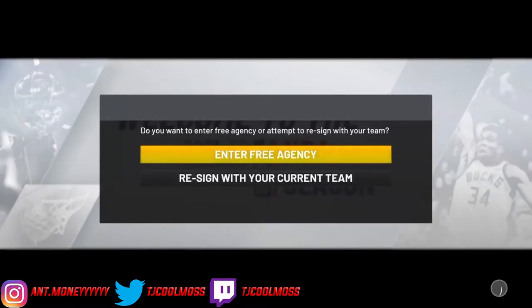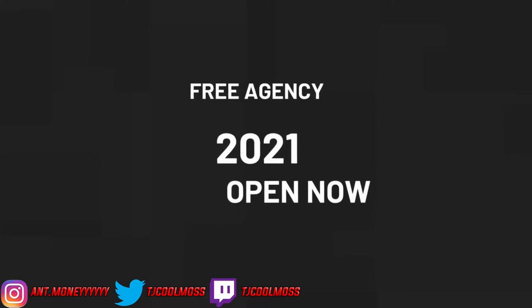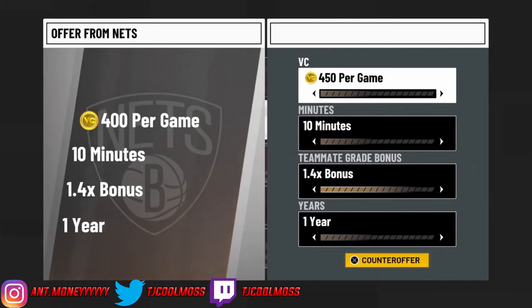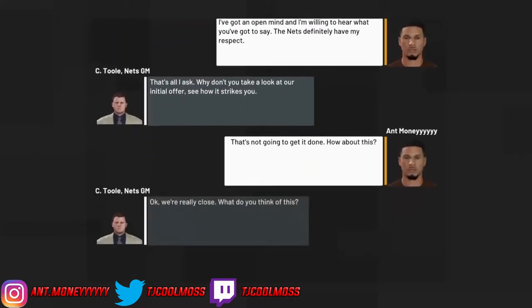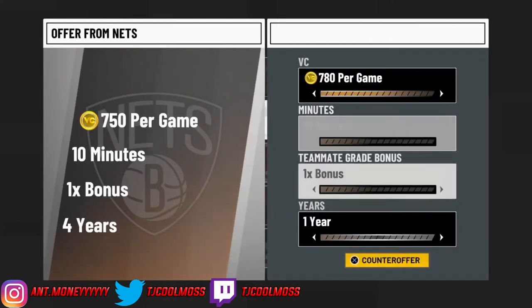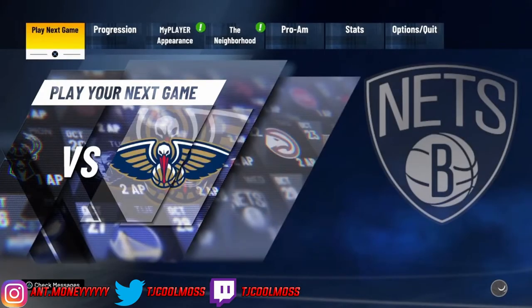After the loading screen, welcome to the new season — click Enter Free Agency. You'll be in the free agency window. Go to the next team that wants you and negotiate exactly how I do it: put 785 VC per game, 10 minutes, teammate bonus, one year. He'll counter — then you counter again at 780. He might not accept the first time, but do 780 again and he will accept it.